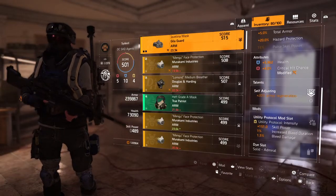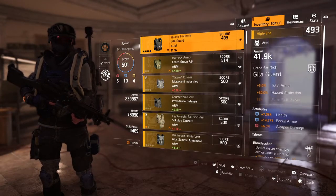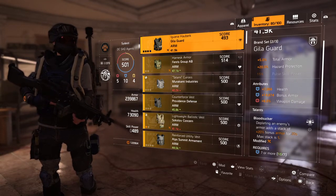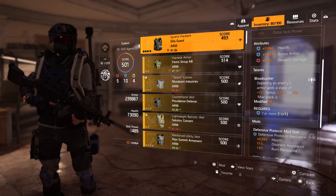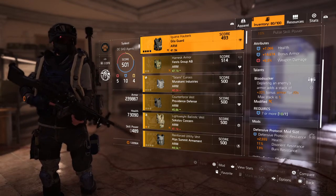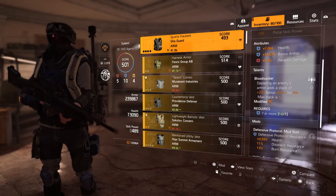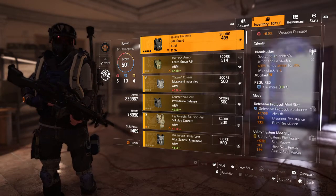It's just utility mods, which I really dislike. This is my Gila Guard vest with 7,000 health, 14,600 bonus armor, and 6% weapon damage with Bloodsucker. I couldn't find any other talent to use — I really didn't want to use Berserk on every single build because that gets boring, even though it's a really good talent. I threw on Bloodsucker because if I want to play a tank build, I need as much sustain as possible.